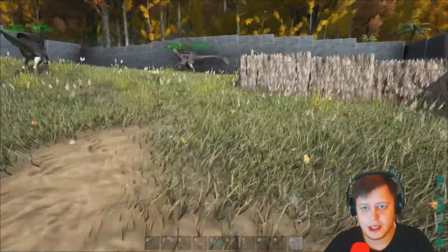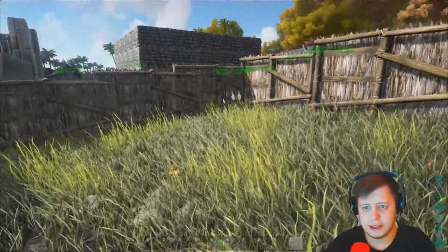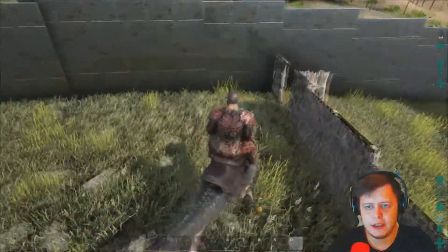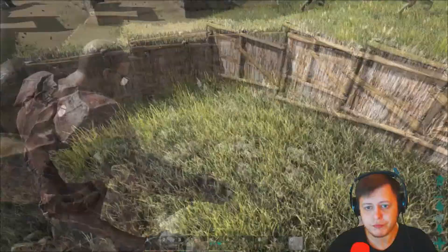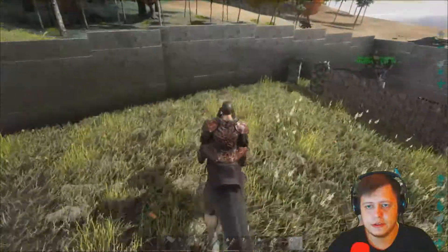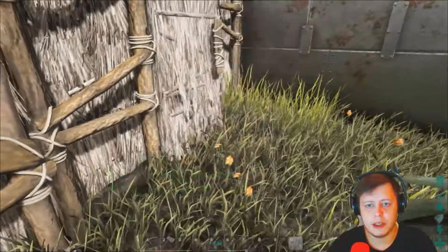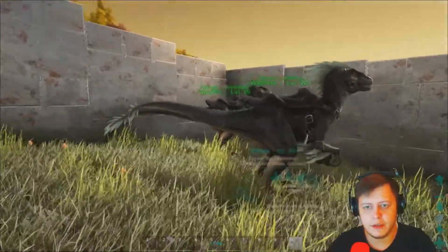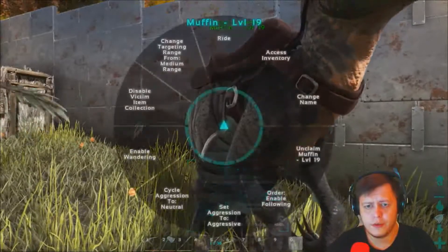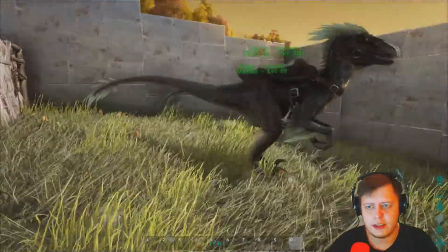So as you can see there's still nothing built in here, but I wanted Muffin and Waffles to go inside and maybe make a raptor egg or a raptor baby. Let's see how far I can come. I hope it will work — never did it before. So enable wandering, enable wandering, and let's see.